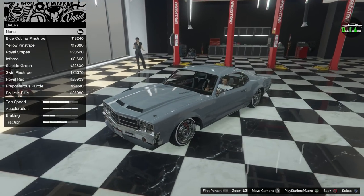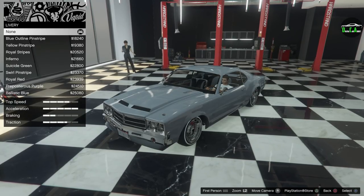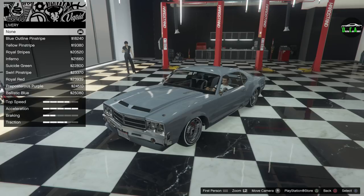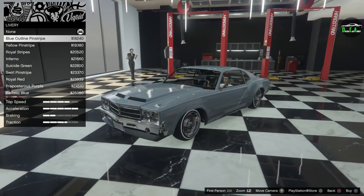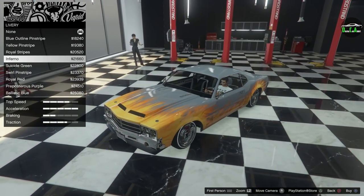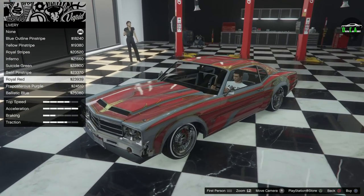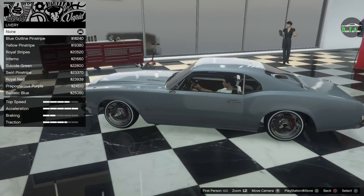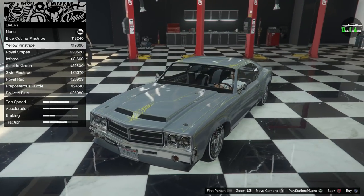We'll leave the standard headlights. For the livery — this is something when I first customized this car back in 2016 that I didn't agree with: when you upgrade to the custom variant it removes the stock livery, and unfortunately you can't apply it back. I actually like the stock livery of this car a lot and it's unfortunate that they forcefully took it away. All the options here are just lowrider pinstripes and flames — great if you're going for a lowrider build from the exterior, but if you want the classy look from the outside I'm going to skip the liveries.